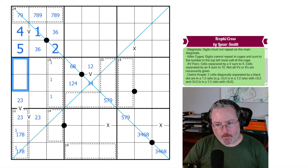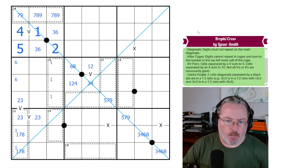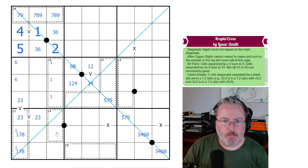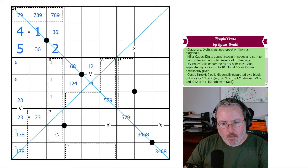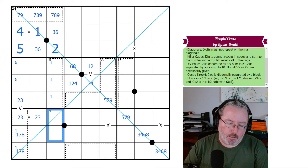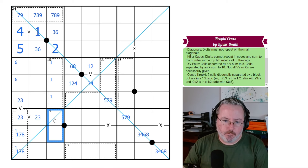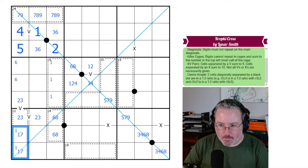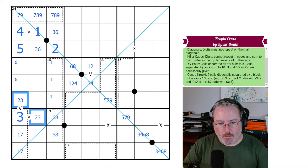We do know there has to be a 6 up here. Let's look at this 14 cage — how do you make 14 in two cells? It's either 9-5 or 8-6. We can't put either 9 or 5 on a black Kropki, so this is just 8-6. Therefore this can't be an 8, so this is a 1-7 pair summing to 8, which means this has to be the 3 to make 11. And these have to both be 2s.